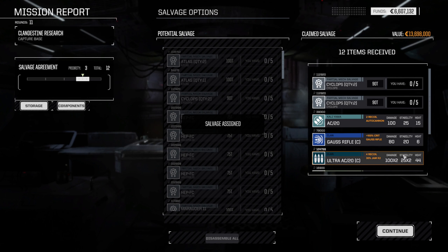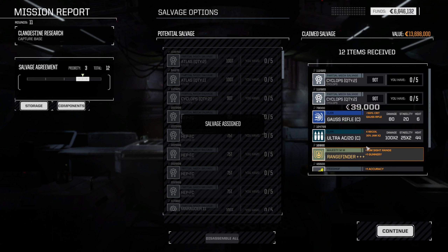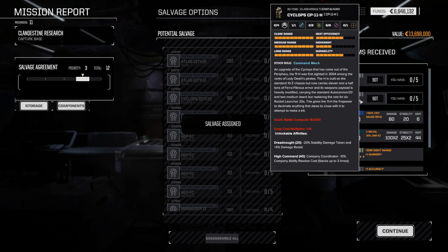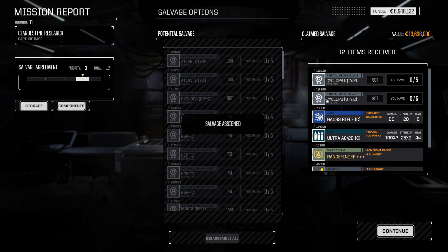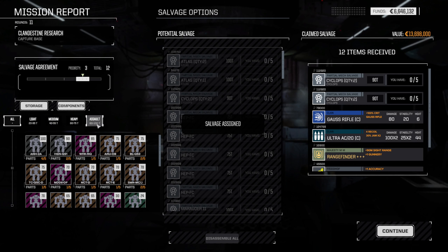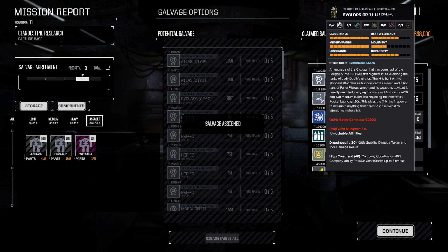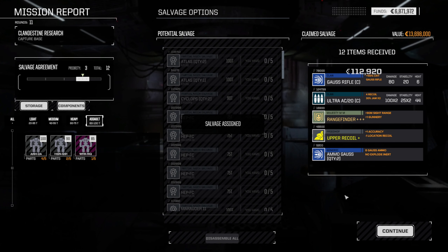I suppose we'll keep the Gauss ammo. AC20 — nah, you can go. Do we want to keep the Cyclops parts? Do we have any Cyclops parts? No. Sell them. Well, that's pretty good. I'll see you guys back on the Argo.